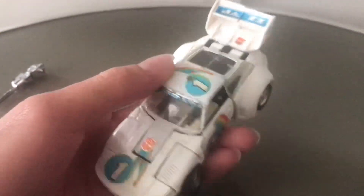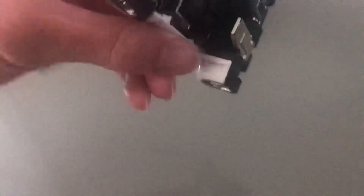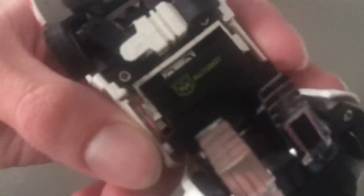This is G2 Jazz — looks fantastic. I managed to pick him up, and he's got the G2 equivalent on the website there. Very cool stuff. You can see he's got the Autobot symbol. Unfortunately he only comes with his gun and doesn't come with any of the other accessories, but he looks fantastic.